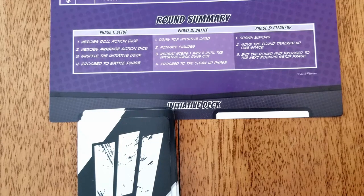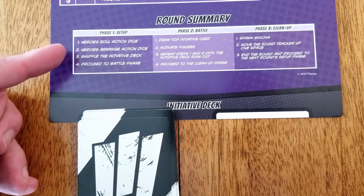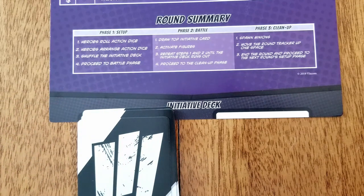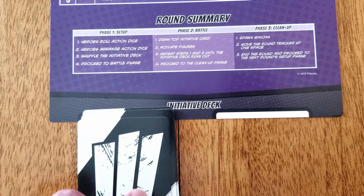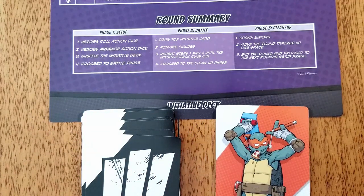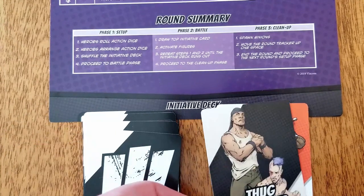A cooperative mode round begins with the setup phase where hero players roll and arrange their action dice with dice placeholder tokens for shared dice. The initiative deck is shuffled before proceeding to the battle phase. In the battle phase, the top initiative card is drawn, activating the specified figures. Heroes take their turn by spending all their action dice when activated. Villain figures follow special AI rules. Keep drawing initiative cards and activating figures until the deck runs out, then move on to the cleanup phase where minions are spawned and the round tracker is moved down.